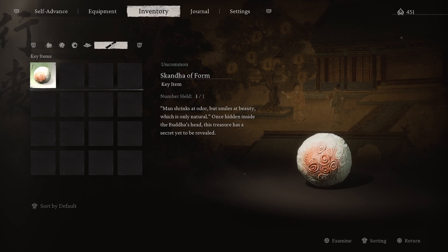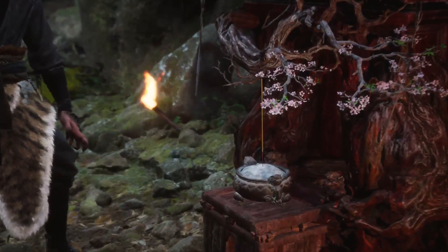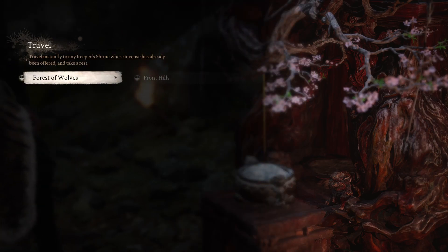This is a quick video to show you where the Scanda of Form can be found. We are at the very beginning — this is the Front Hills fast travel spot in Forest of Wolves.